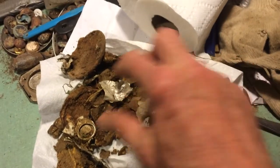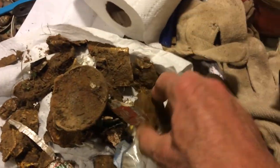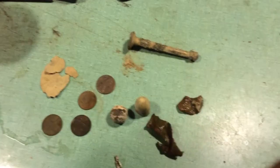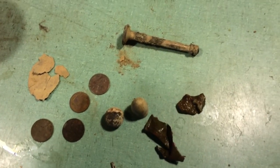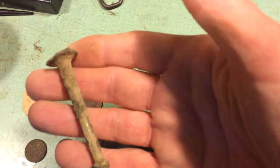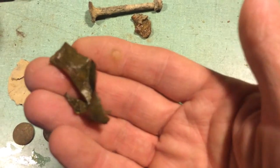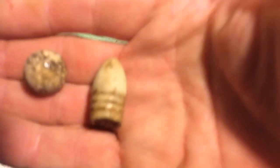Look at all this junk I got today. I dug everything up today and got all that. I got three pennies, one dime, a piece of an epaulette, something pewter, a piece of melted lead, some kind of twisted up black brass. I got two round balls — well, the round ball and the three-ringer.